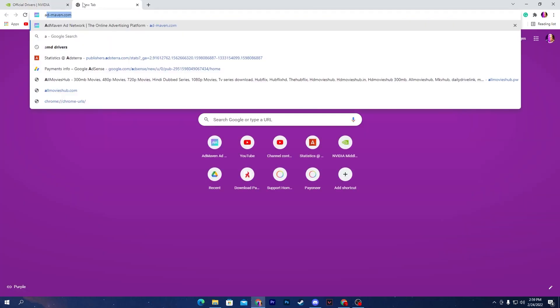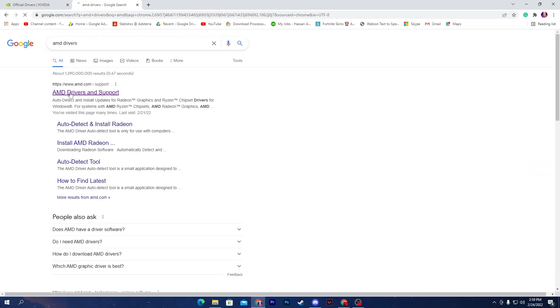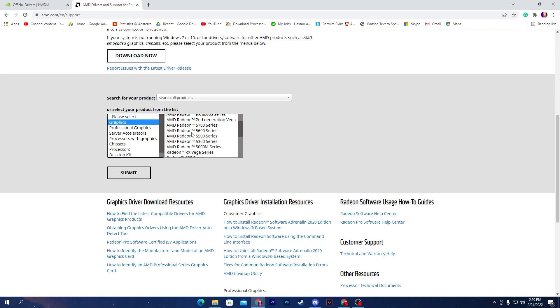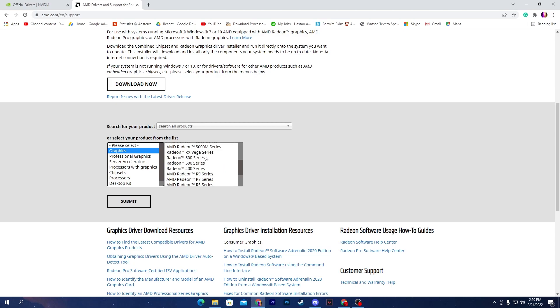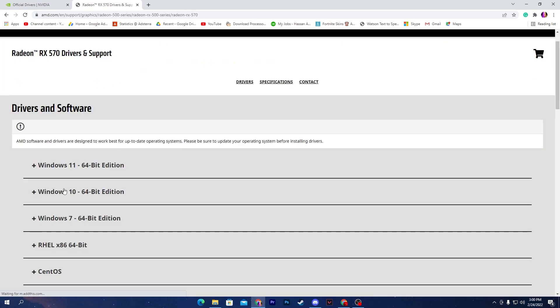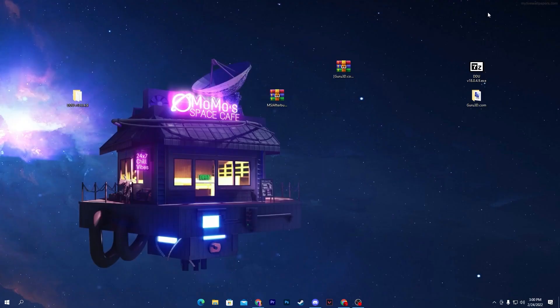For AMD users, go to the AMD drivers website, scroll down, and find your GPU model. For example, if you have an RX 570, go to the Graphics section, select the RX 500 series, and find the Radeon 500 series GPU. Select your GPU and download the driver by clicking Submit, then download for Windows 10 or Windows 11, whichever you have. Once downloaded, install the driver.